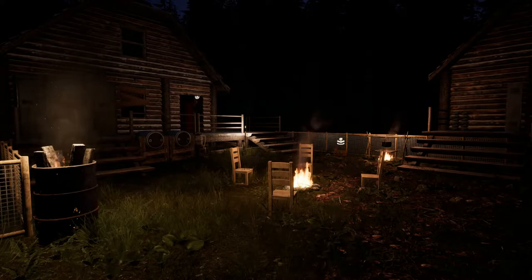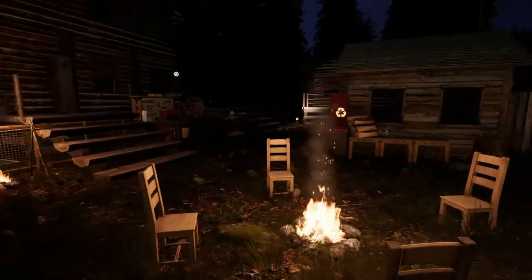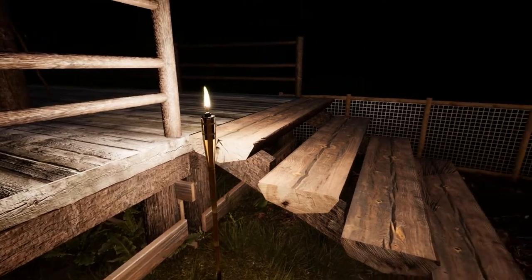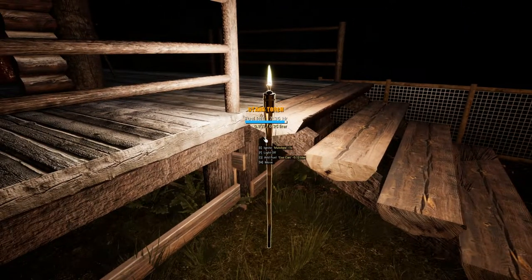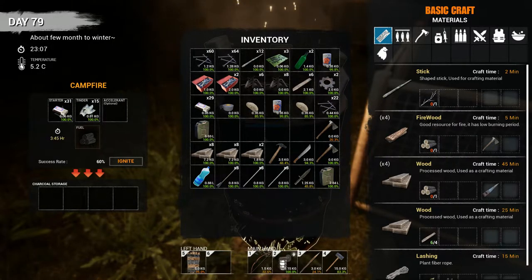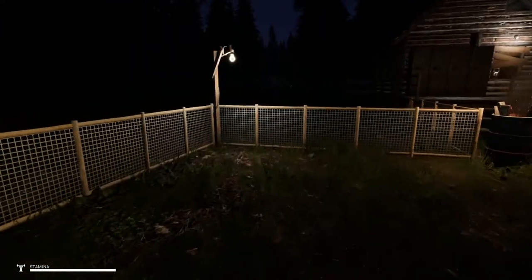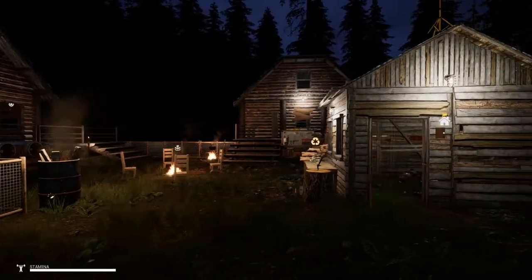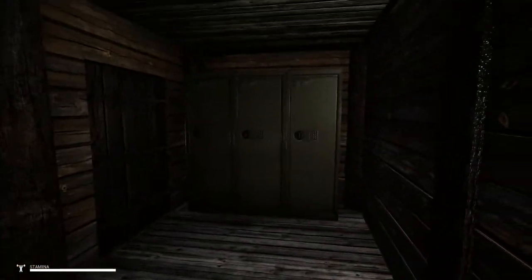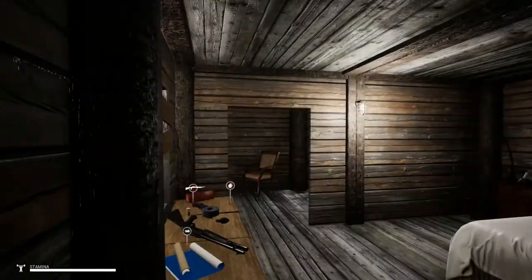I went ahead and built some tiki torches and one of these burning barrels. Just by these fires, you can actually light up your base quite a bit. These tiki torches you can use either the biofuel or the gasoline you find in cars, but the only problem is you've got to use a match to light it every time, same with the campfires and the burning barrel — you've got to use the tinder and the matches. So let me go ahead and turn on my generator and now my base is pretty much lit up.